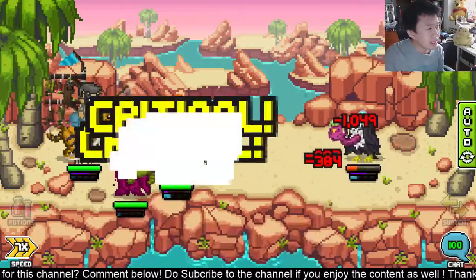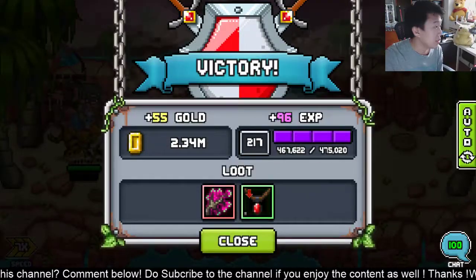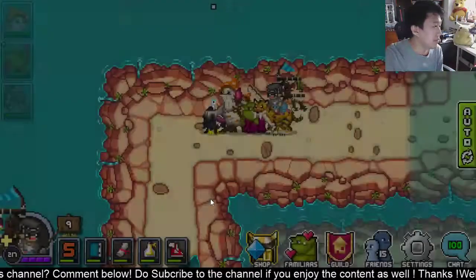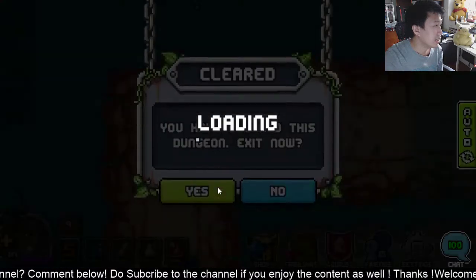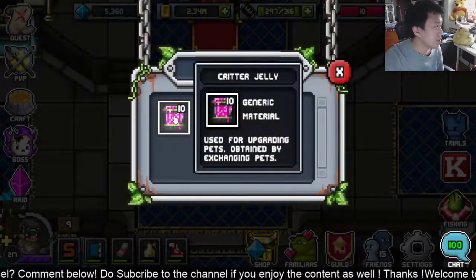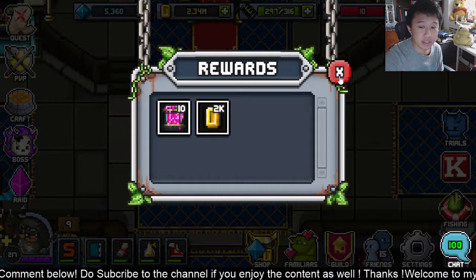I also understand that the layout of the zone is very different now. No longer will you have three dungeons — I think there's only two dungeons. We cleared the dungeons already, pretty quick. We got 10 critter jellies and 2 kagels. So yeah, that's the end of this video.